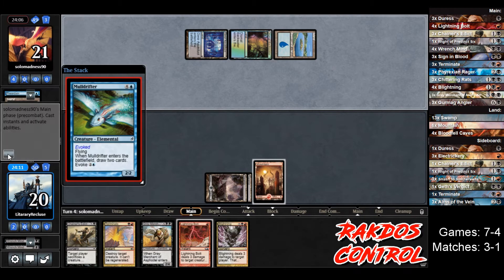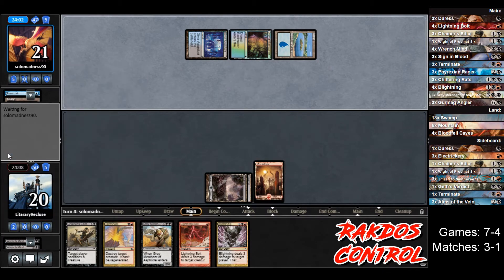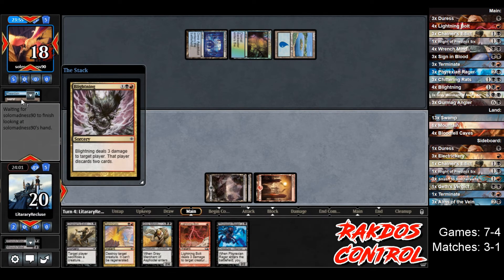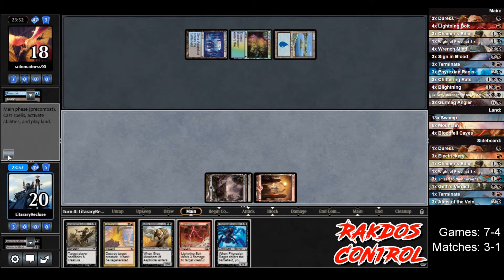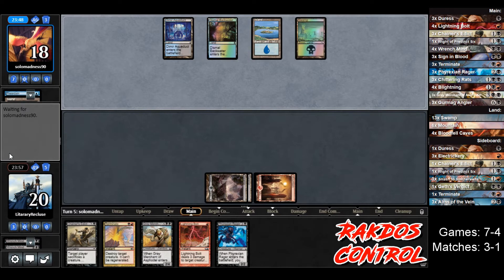Opponent plays a tap land, gains one life, plays Mold Drifter or evokes it, so they draw 2 cards, go back to 5. We draw a Phyrexian Rager — that also works, that's fantastic. So let's play Blightning; opponent goes to 18.